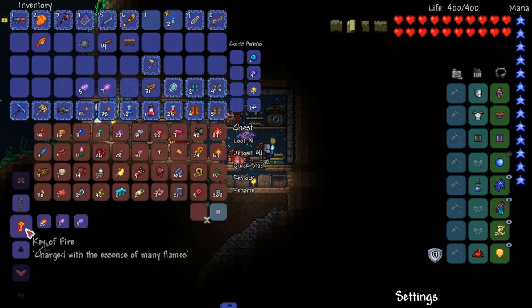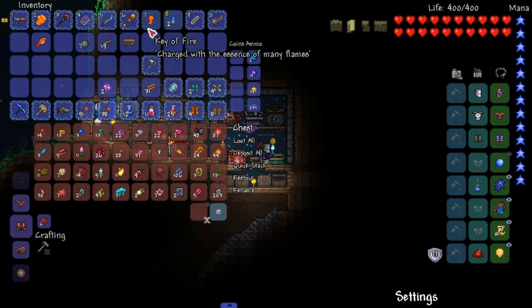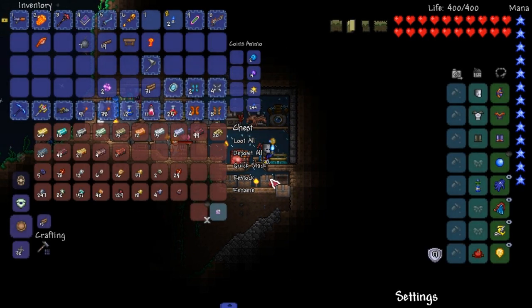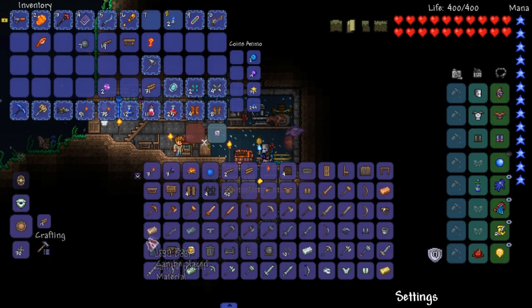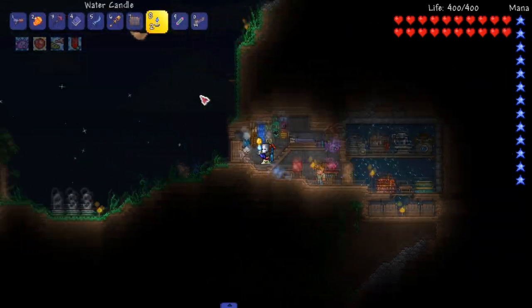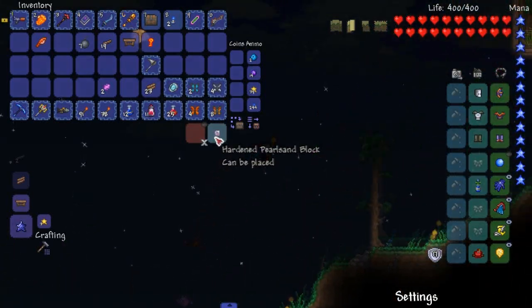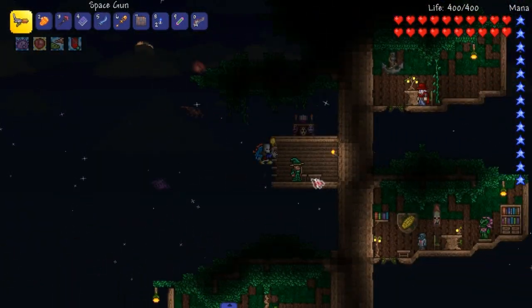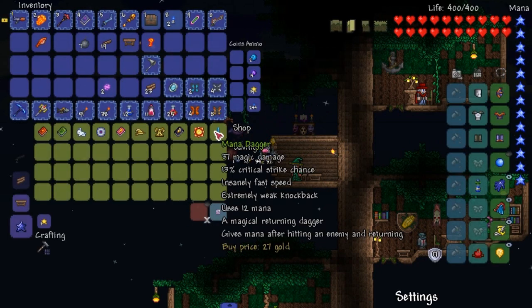Let us make the key of fire, charged with the essence of many flames. Oh shit, okay. Now we've also got to craft a chest - let's have a chest just chilling around somewhere. Boom, bottom bing. Next - let us grab... does Avalon sell anything else? Do you sell... well, he sells the mana dagger.